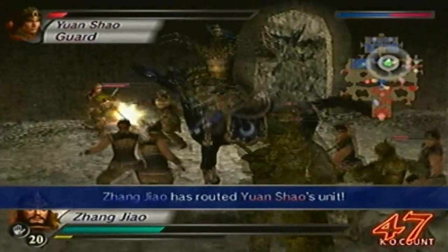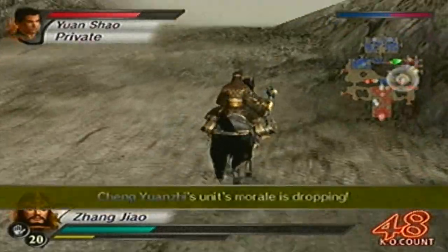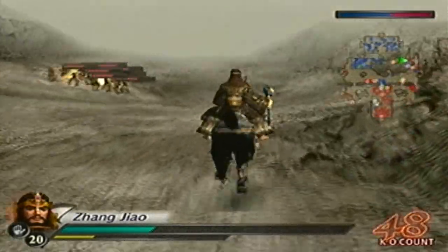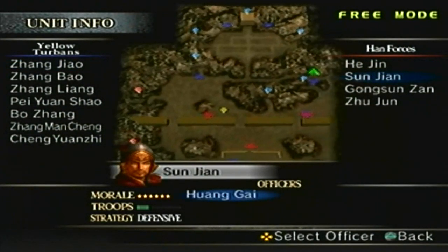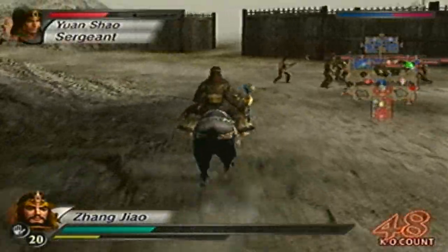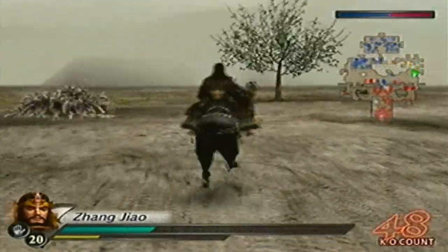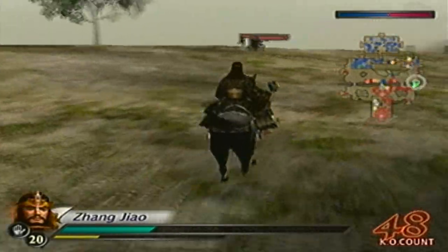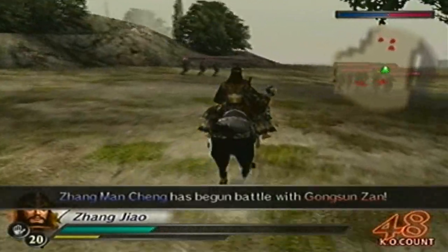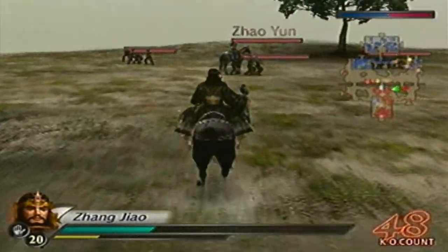Sun Jian is over there. We'll go for Zhao Yun first, even though Guan Sun San is attacking Cheng Yi Wangji. There goes Cheng Yi Wangji — if I was going for ending number 4 it would have been over by now, but I'm just throwing that out there. Here's Zhao Yun — he'll be over here somewhere. Oh, there he is. Let us join our allies. Ambush party approaching from center.